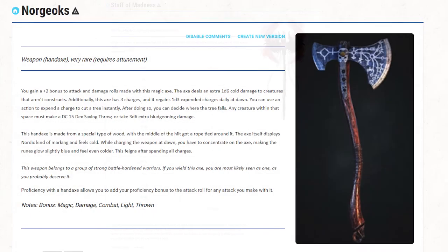Next one: Norgeox. You gain a plus 2 bonus to attack and damage rolls made with this magical axe. The axe deals 1d6 extra cold damage to creatures that aren't constructs. Additionally, this axe has 3 charges and it gains 1d3 expended charges daily at dawn — just use a d4 and if you get a 4, reroll it.